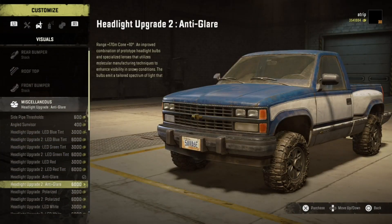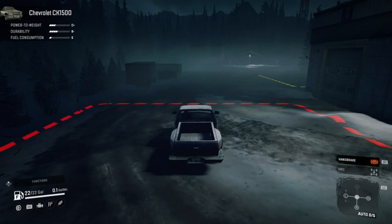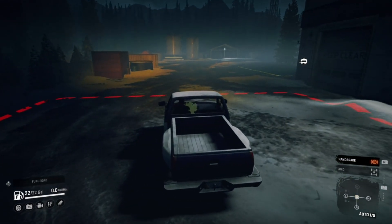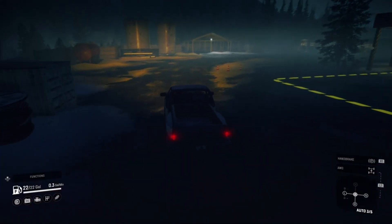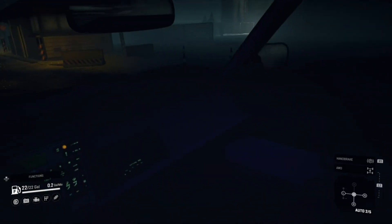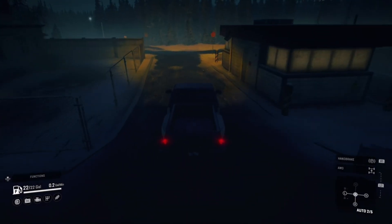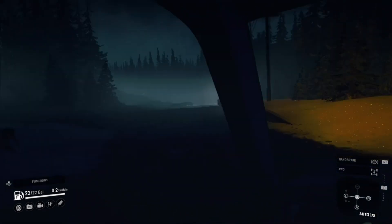This is probably going to turn into a longer video but it would have been a quick one — now we might have to check all the lights. Upgrade two should be farther. Should we just go straight for — let's check the polarized first. It eliminates glare improving visibility in low light conditions, sharpens visibility in rain or snow. Let's check those out. Those are dimmer — much dimmer actually. Decreases the range, looks like it's darker in the cab too.